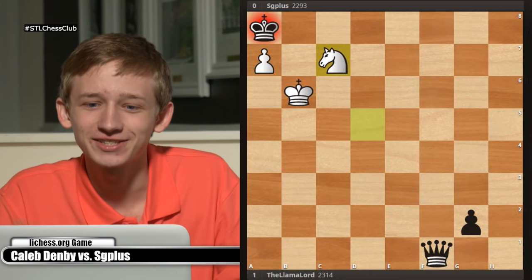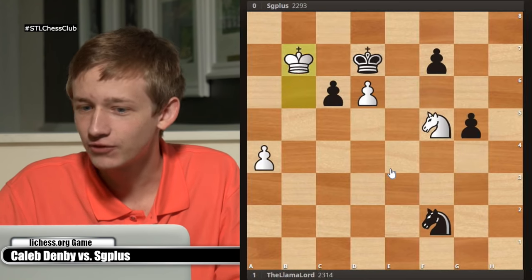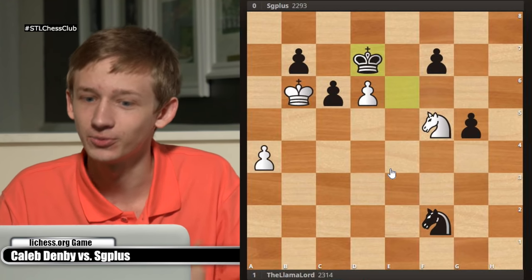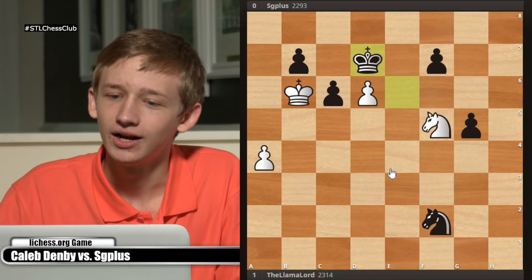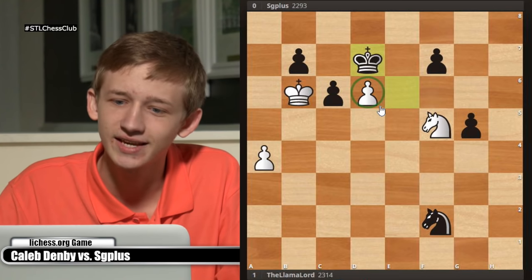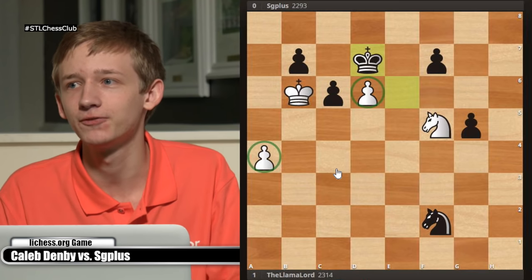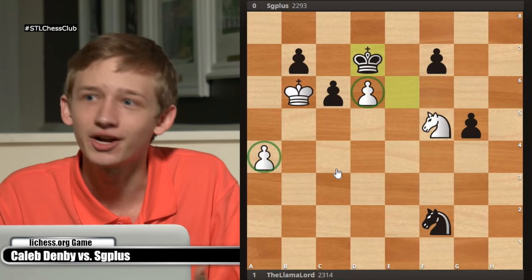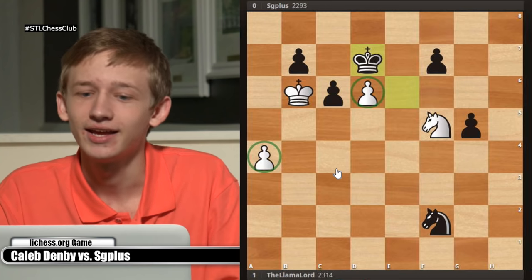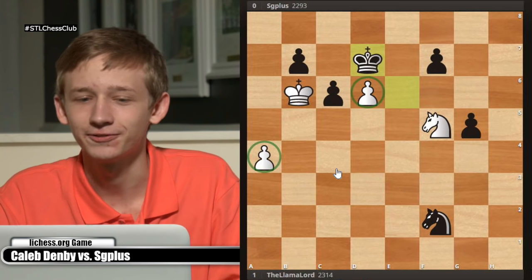That was just a fun swindle from this last week. The point of looking at this is, first, it's a lot of fun, and second, it really introduces this idea: if you want to win a game where you think you're behind, you have to leave yourself with something — you have to have something to play for, at least one thing. In this case it was first my d-pawn and then my a-pawn. If you don't have that one thing to pressure your opponent, you're not going to find any fancy swindles.